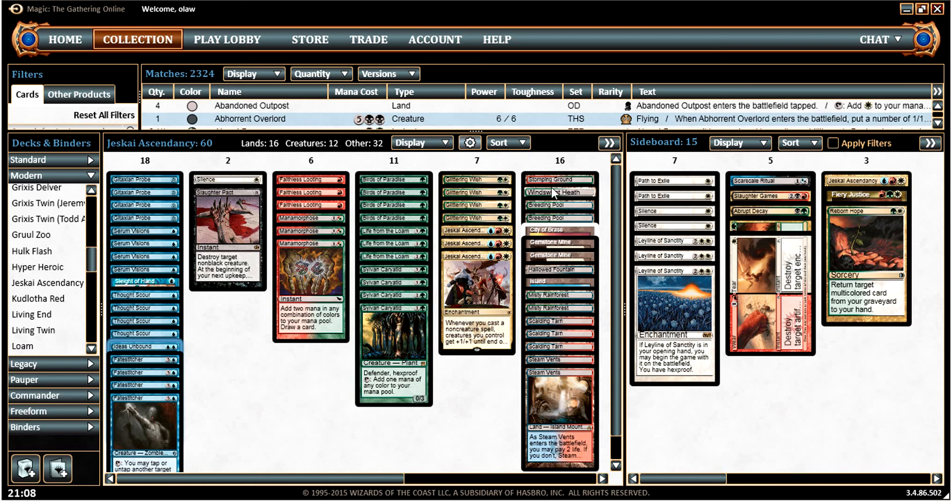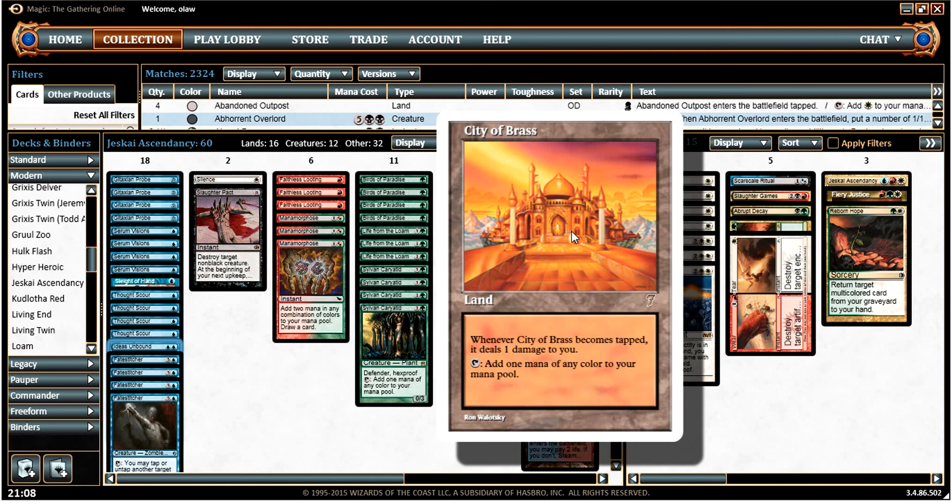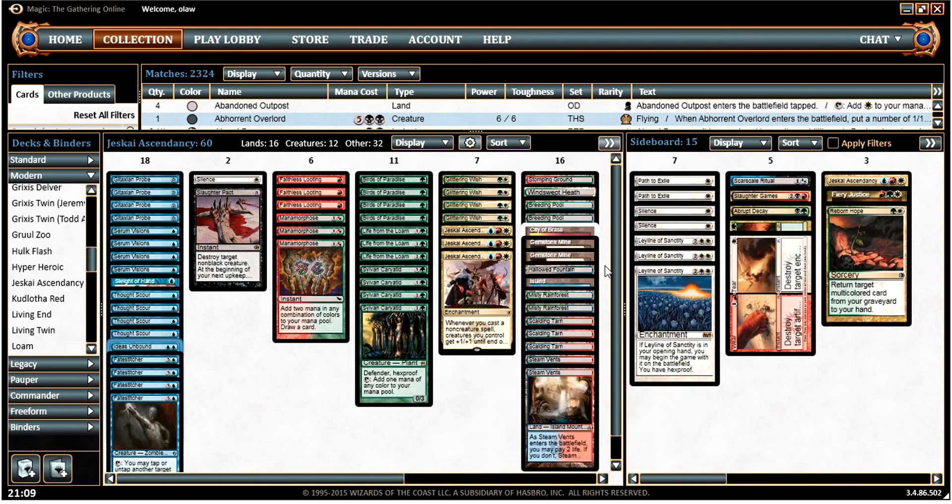The mana base is kind of complicated because we are four colours. This is probably not the most optimal arrangement of the lands — I think I'm missing a couple of Misty Rainforests. Mana Confluence should probably be in here as well, but I only have a City of Brass so that's what we're using. We've also got Slaughter Games in the sideboard so we need access to black. It's never too bad — I think there are worse mana bases out there.